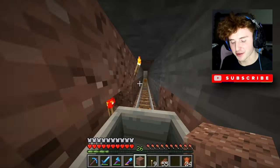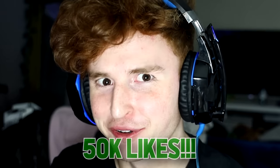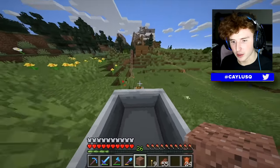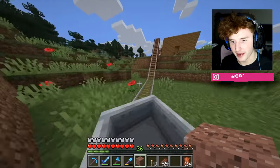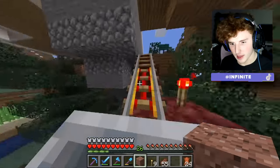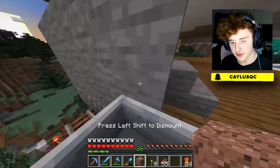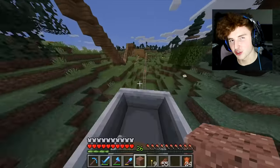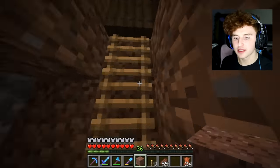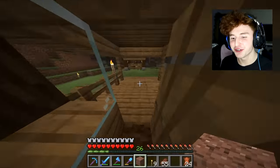50,000 likes for another Minecraft trolling video! As you can see, it literally goes out of the ground and all the way to my house, which is the coolest house obviously. I literally have a secret entrance from my house to his. That's a cool little secret house. Let's go back up, close this up, and let's show you the other two.